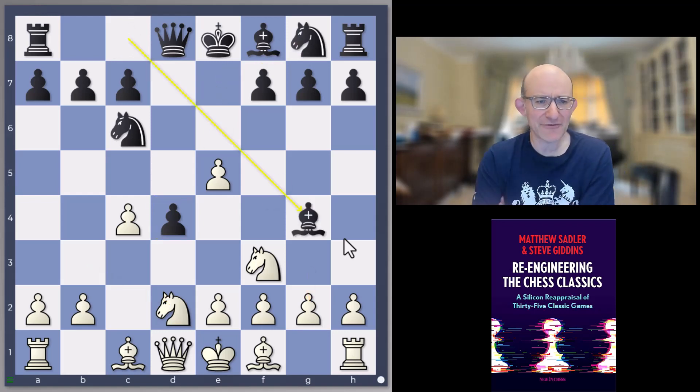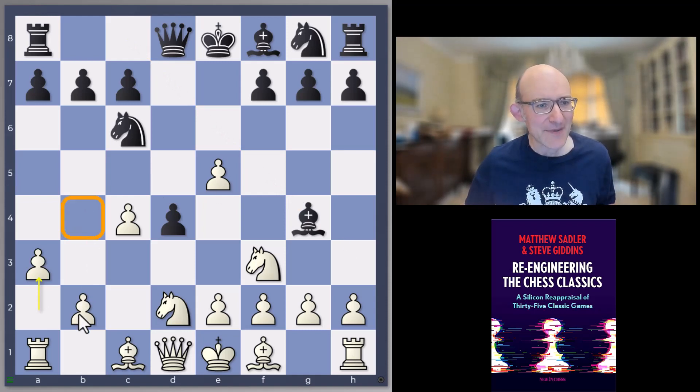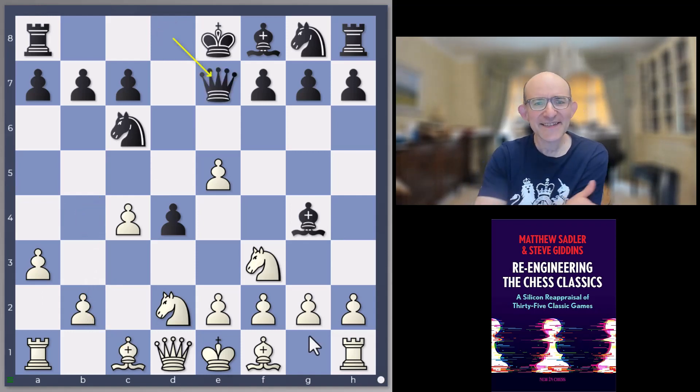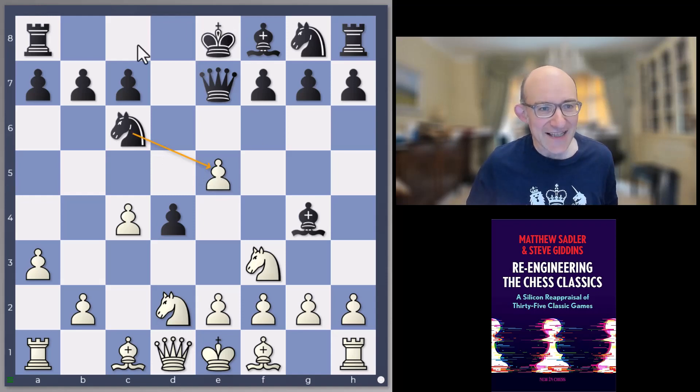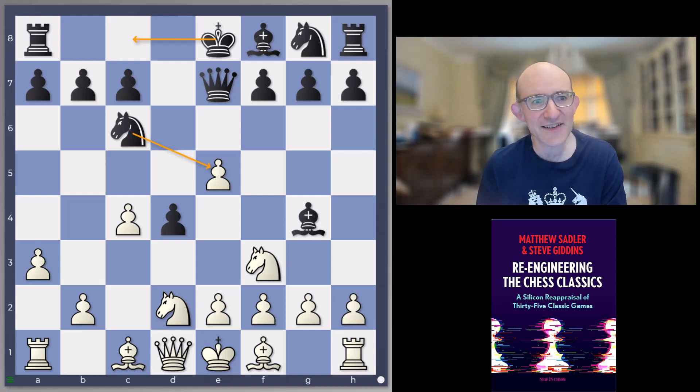Janowski played bishop g4. I feel that players of that era had a mania for bringing out their queen's bishops early to g4, whether it was in a Lopez or in an Albin. Marshall played the move a3, which is actually also one of the engine's main moves — stopping anything coming to b4 and preparing something like b4, bishop b2. Now queen e7 was played by Janowski, a very interesting idea just looking to capture on e5 quickly and to castle queenside rapidly, grabbing that pawn back and claiming counterplay.